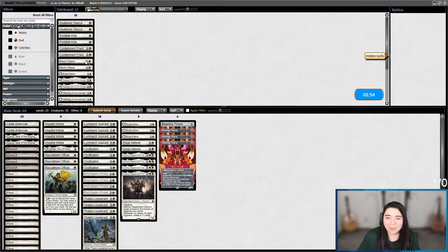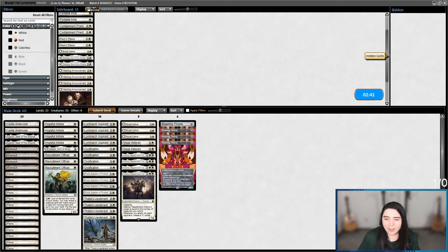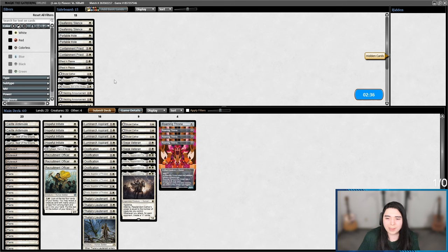This time we're not going to get mana-screwed. Wedding Announcement is not terrible. I think our deck is fine — let's leave it the same. Maybe bring in Containment Priest — we can flash things in on their turn so they can't make a wolf. Another Brutal Cathar to exile that wolf. Although Containment Priest does kill my own Adeline tokens.